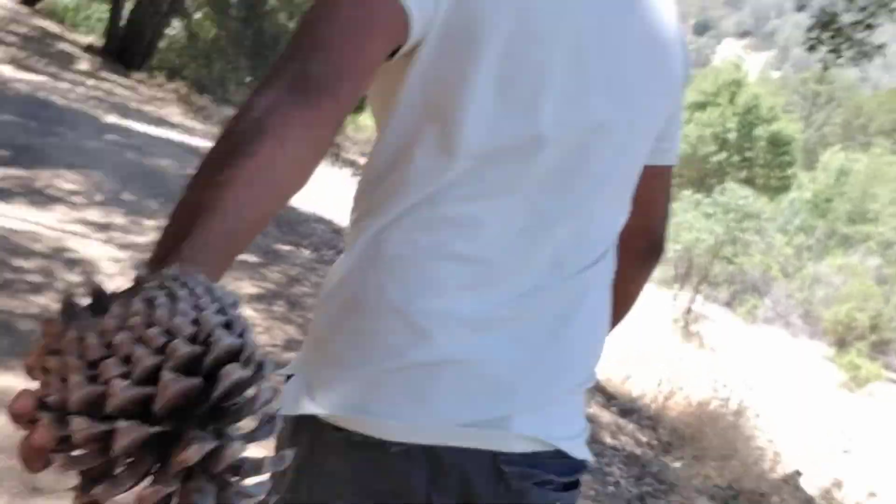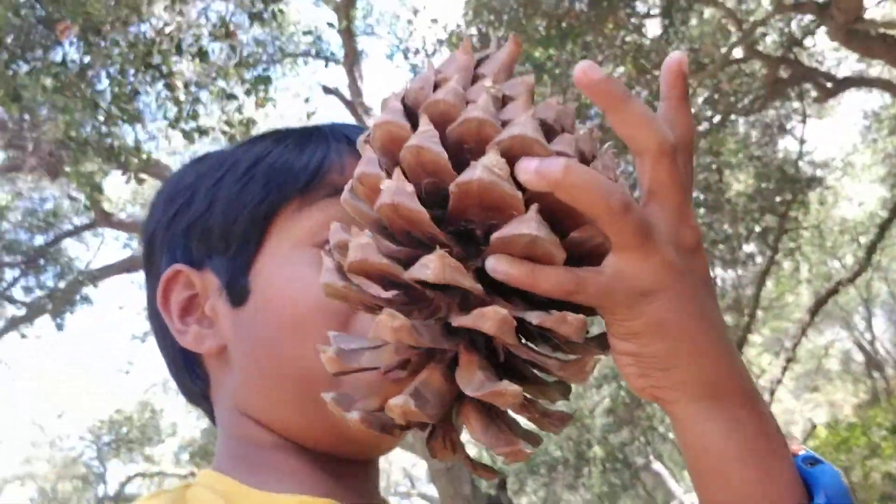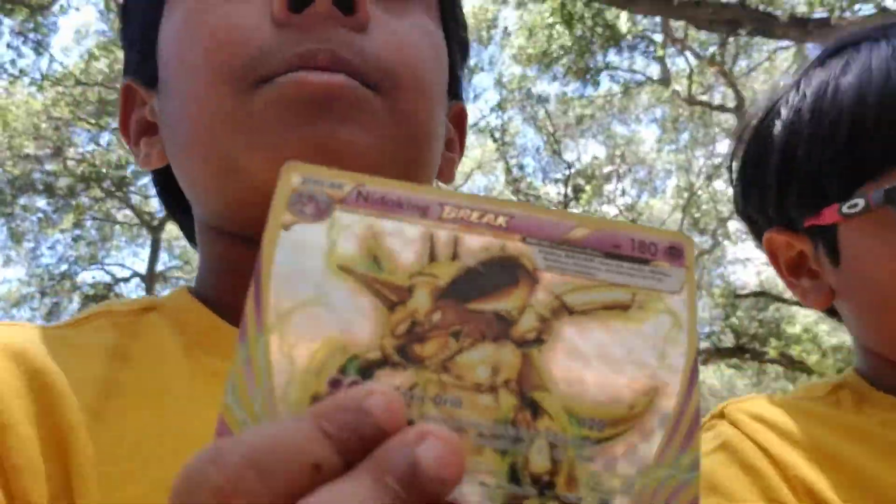Look at that cool looking tree! Guys, look at this big pine cone — whoa, that is super big! It's so heavy, at least a pound. There are spider webs in it. Let me show you some Pokemon cards — Lucario Mega, Frost Mega. These are Japanese ones. This is Mewtwo with my name on it. The last and final one is Diancie. It's super steep — we're going to go at least a thousand feet in the air.